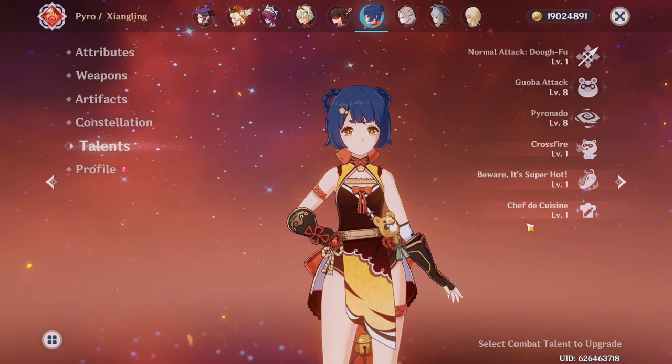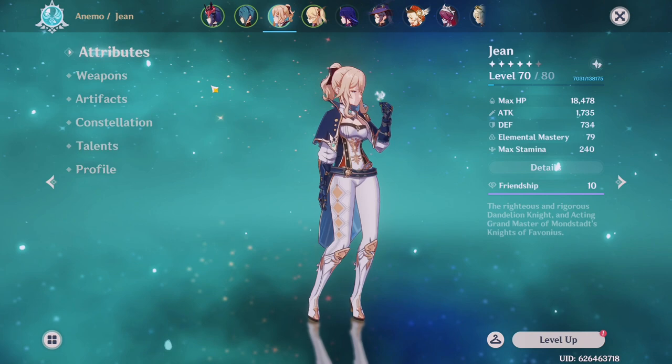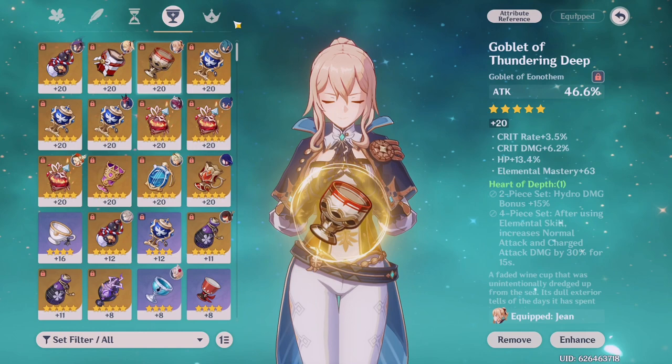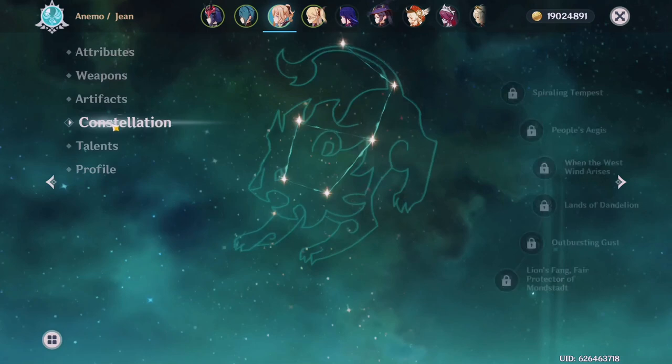My last honorable mention is Jean — she has been my healer since I was at a very low AR. The reason I didn't ascend her with the rest is because I still haven't farmed her artifacts entirely and haven't figured out her spot on the team. She uses Lion's Roar and her artifacts are two-piece Gladiator's. She's mainly stacked with attack on the goblet, crit rate for the circlet, energy recharge on the sands to get her burst up, crit rate and crit damage on the feather, and energy recharge and crit rate on the flower. Constellation 0 and her talents are 1/6/5.